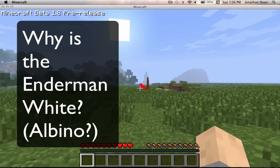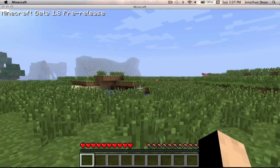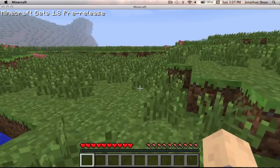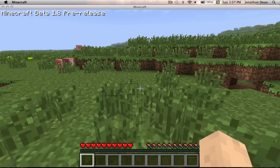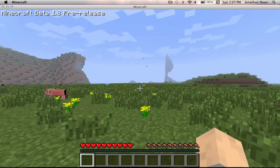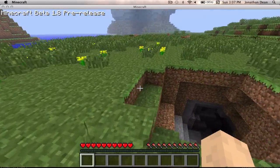Oh, that's an enderman — oh, it just died. Now, you know how W takes you forward. Well, if you press W twice quickly, you can sprint, and you'll be able to jump farther.